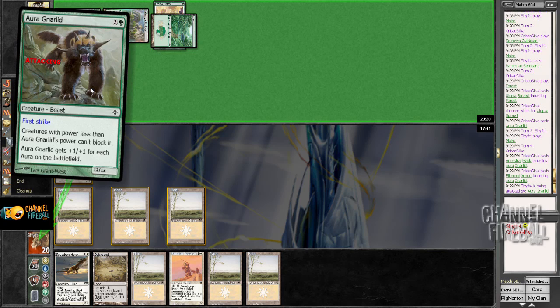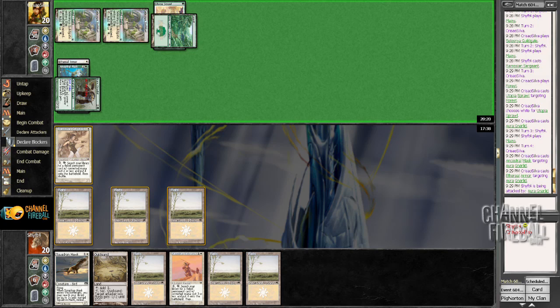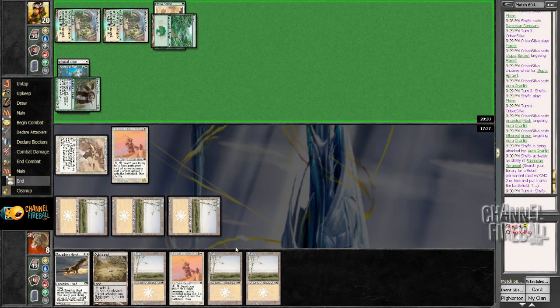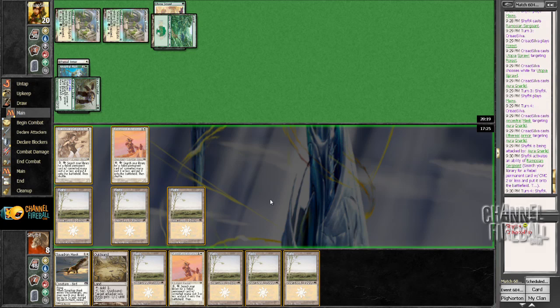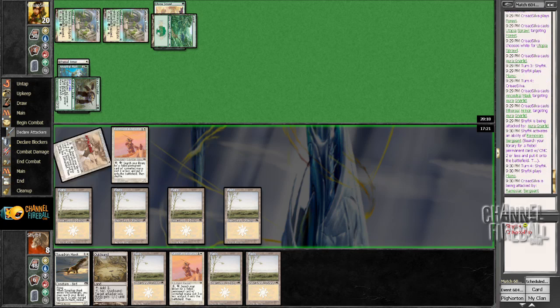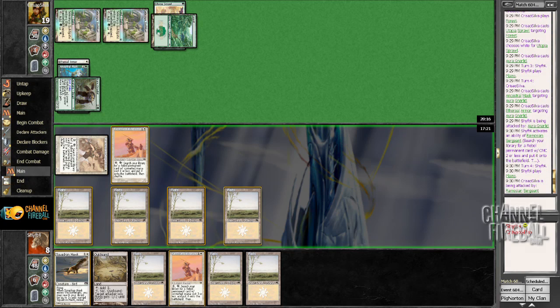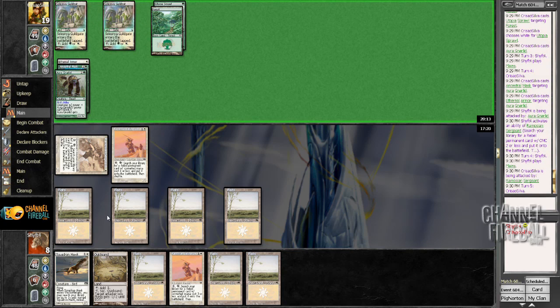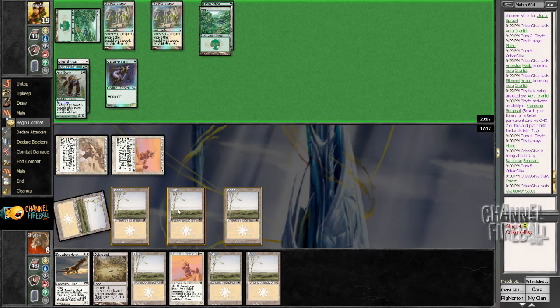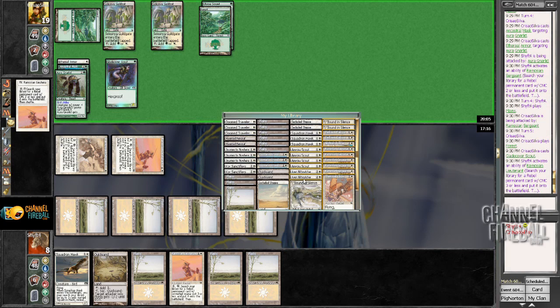No blockers possible — that guy's huge. I'm just going to go get Lieutenant, because it can't get Hornet Stung. Play a Plains, get to hit him with Sergeant. Now I just have to hope that his enchantment removal is not instant speed. Glade Cover is fine. Beginning of combat — use this to go get Bound in Silence.